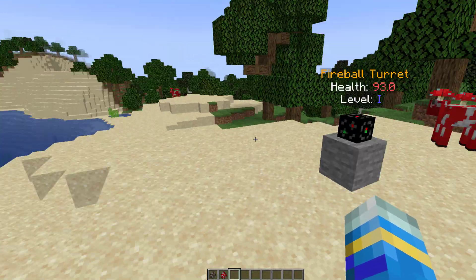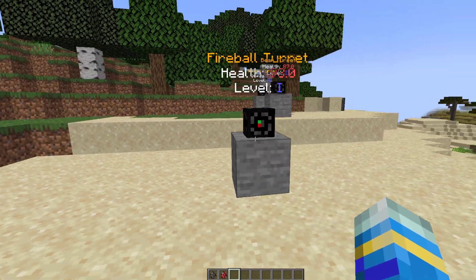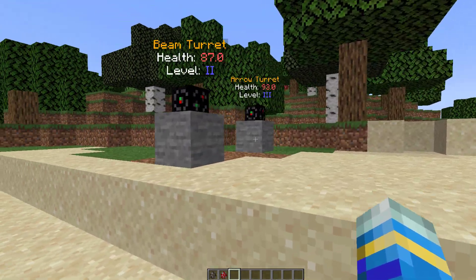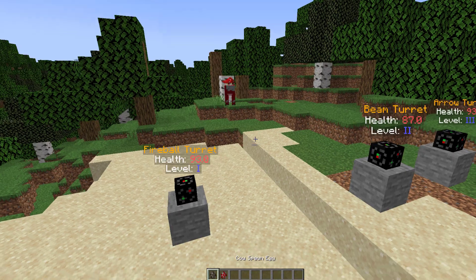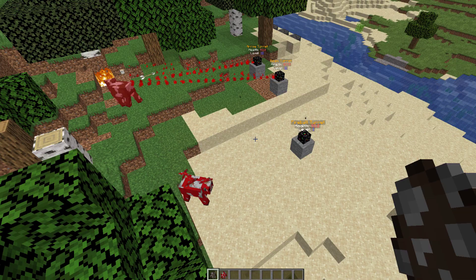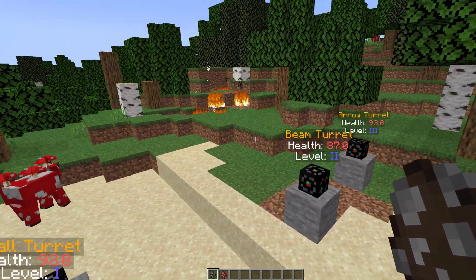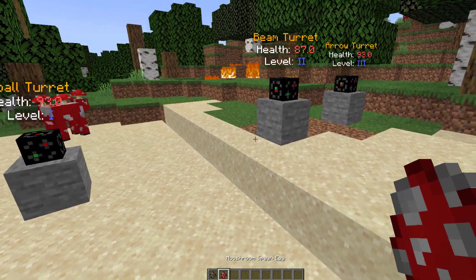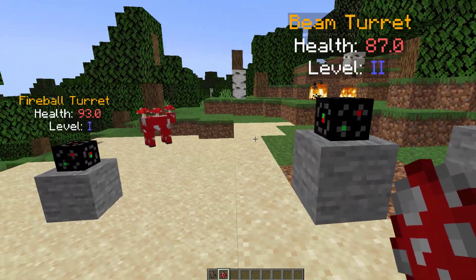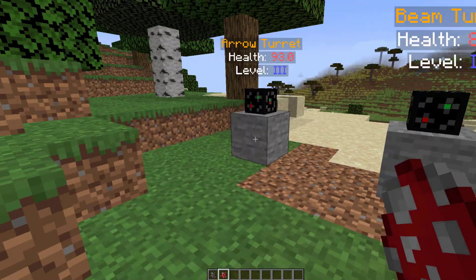The cool thing about this is it's highly customizable. You can see there's a mooshroom cow over there walking around nonchalantly, not being shot at by these turrets. Now if I put a normal cow down which is not on the blacklist, they are going to have a rather tough time — you can see they start beaming them immediately. You can also add players to a blacklist, so if you want friends to come over to your base or house they won't get attacked by these turrets.